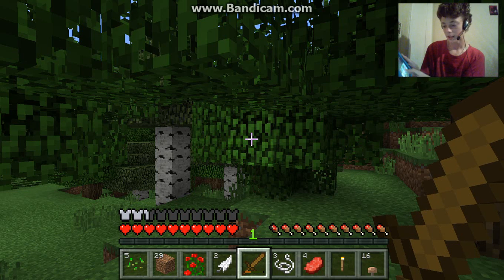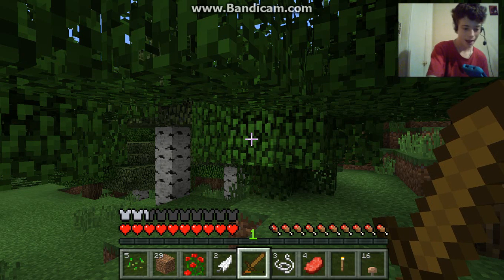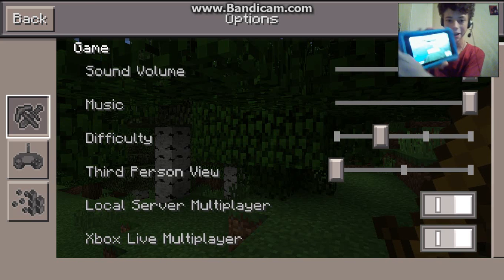What you can do is, let's say someone else has Pocket Edition — you can actually go to the options on it, and go to Local Server Multiplayer.